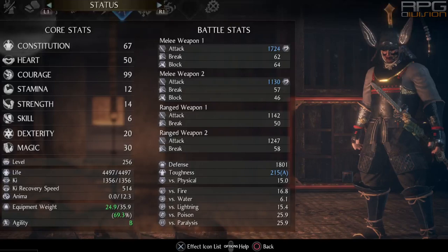Courage is our primary stat. We can specialize hatchets to scale off of courage. Courage increases ki recovery and that is exactly what we need to offset the ki usage and ki recovery problem when combining dodge and heavy attack from high stance.